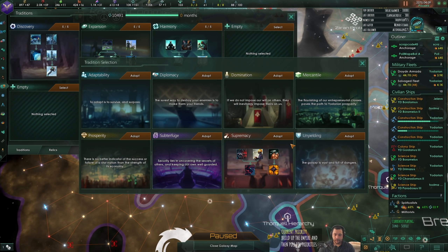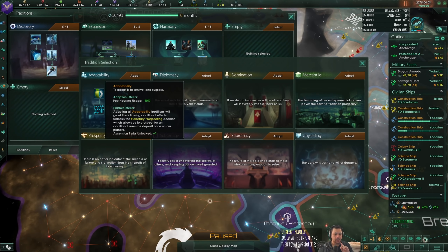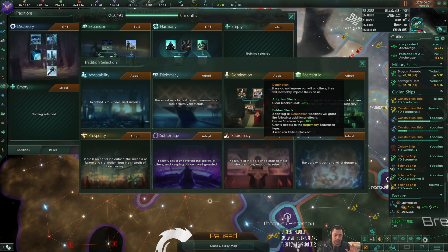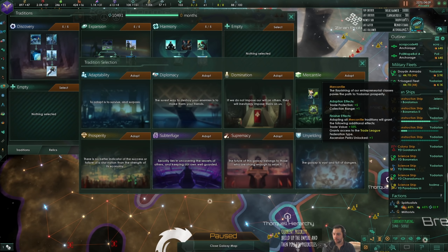So, new tradition. I'll try to explain these as best I can. Adaptability would help with some of our housing and habitability - it makes you able to live on the planet a little bit easier. Alternatively we could go with Diplomacy, which would allow me to have more envoys and form a federation with Yonderim, which you all voted I get. Mercantile is for trade and trade protection and collection range.